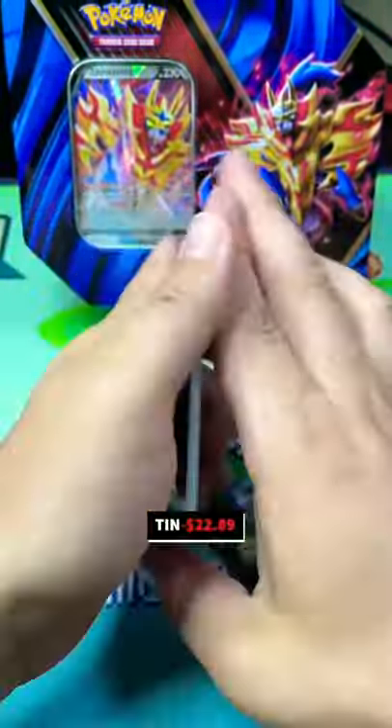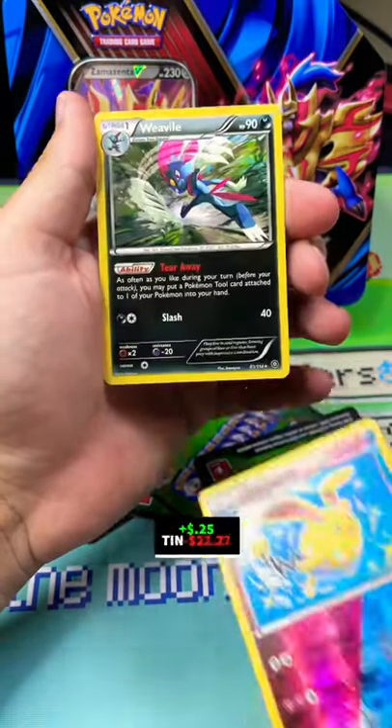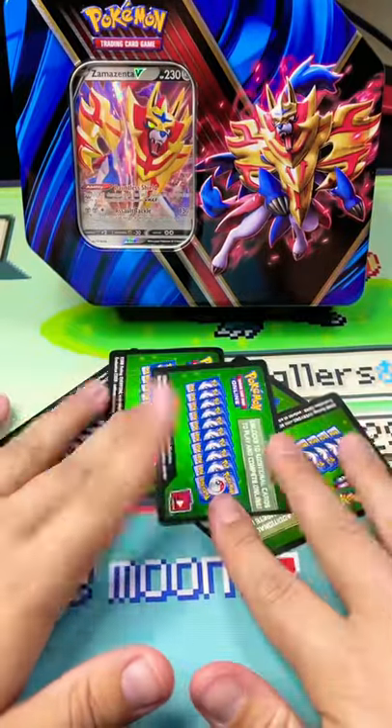Four green codes so far. Can the XY pack change it for us? Let's find out — Azumarill and nothing. Five green codes out of this tin. No wonder they left it.